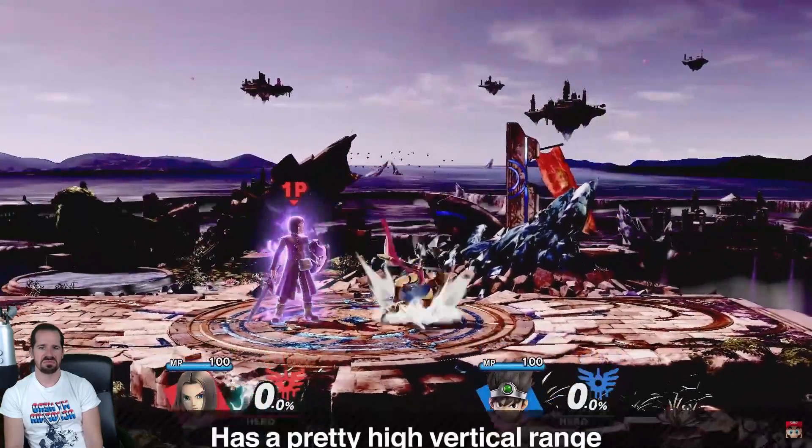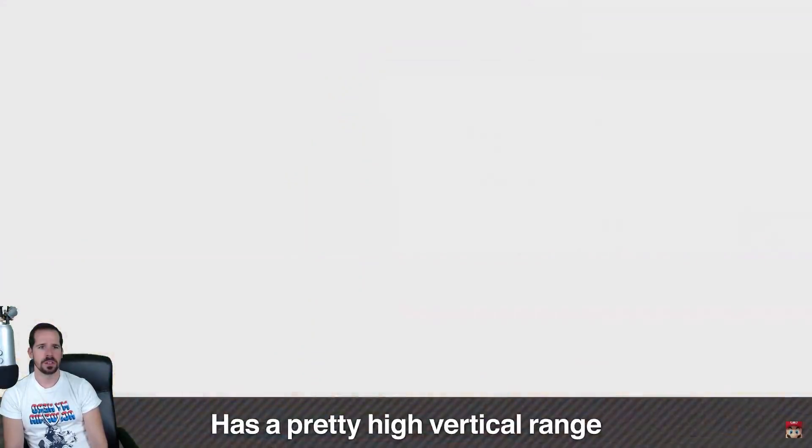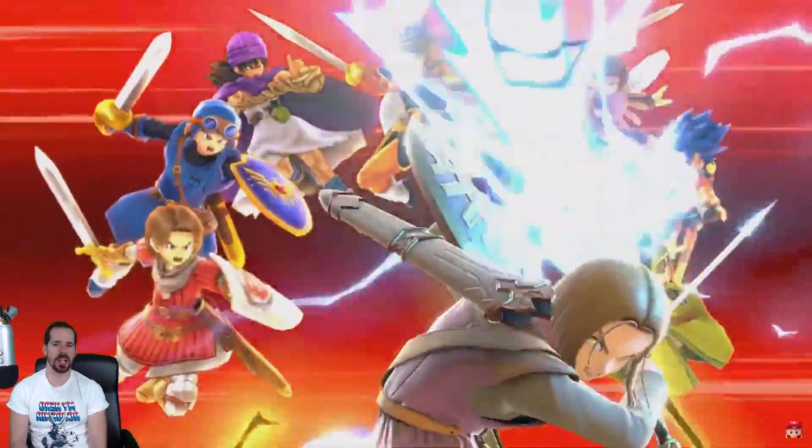That's his Final Smash — Giga Slash. It's no mere Kazakh; this move calls upon all the past protectors to lend the Hero their power for one mighty blow. This attack has a high vertical range, just like Mega Man's Final Smash. You get all the heroes coming out — yes, let us see them in action. We had like 16 to 18 spells, it was crazy.